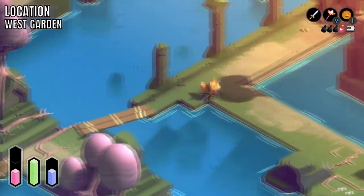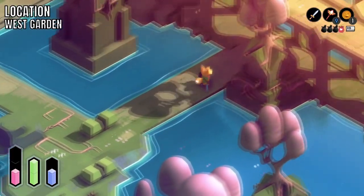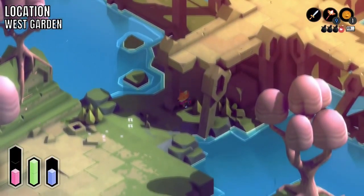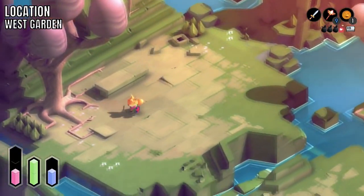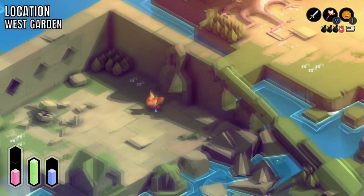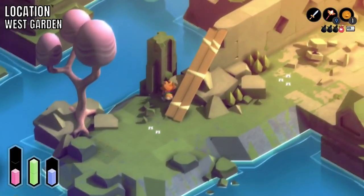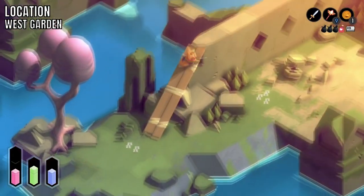You just want to travel the same way I'm traveling here. It's in a little hut, but you need to use the fire wand — the first object you grabbed — along with the one we're grabbing here.